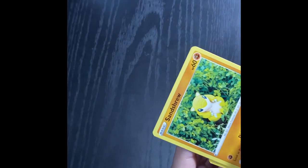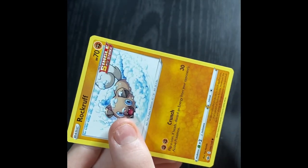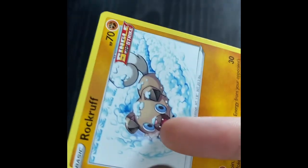Next is Fighting types. And I have a lot of them — I have a really large amount, but most of them are duplicates. Hitmonchan. We're gonna go through these decently quick. Sandshrew. Rockruff — this is one of my favorite arts. Look how cute that is. Imagine if that was y'all's dog.